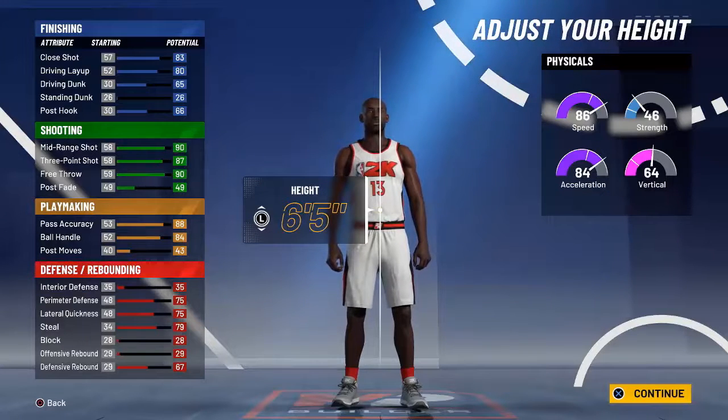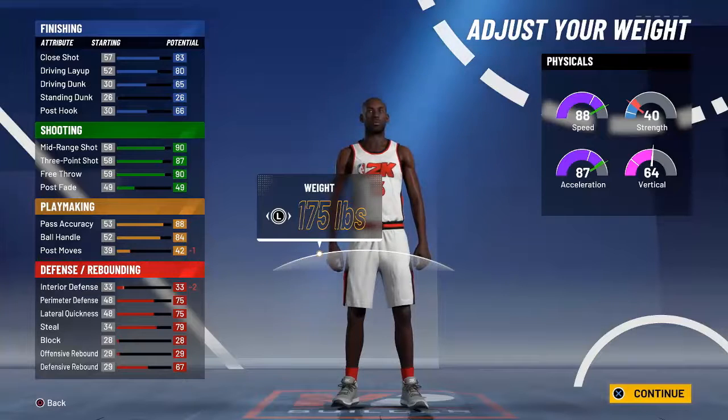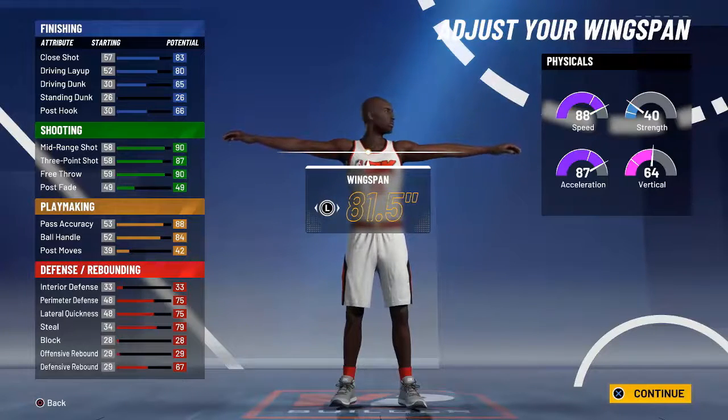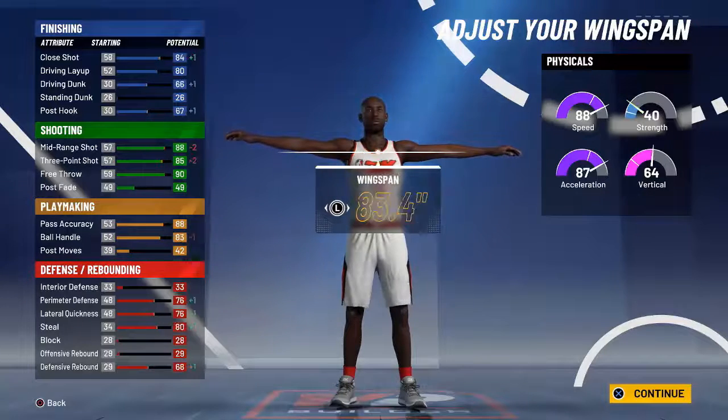For body type, I'm going to keep him at 6'5" — I think that's the perfect height. I believe James Harden is 6'5" anyway. We're going to put the weight down so we can get some more speed. It's not really affecting anything important — only post moves and interior defense, which we don't need for this build.